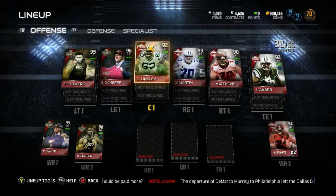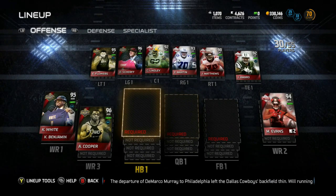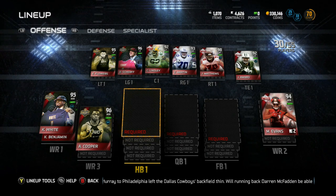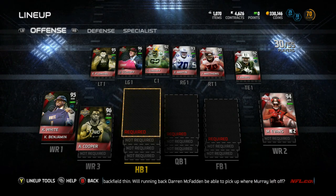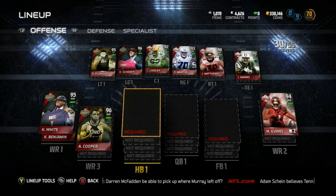Comment, feedback, suggestions — let me know in the comments. And once again, for the quarterback situation — Mariota and Winston — let me know who we should rock with. For halfback, I guess we can circle back and scoop up Gurley and Gordon if we don't do the whole combine warrior thing. So let me know what you guys want to see, let me know what you guys think about the squad, and I'll probably have some gameplay out with this team very, very soon. I will see you guys in the next one. Take it easy. Peace.